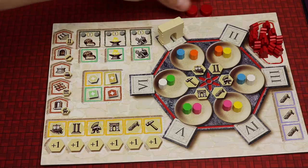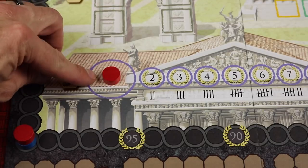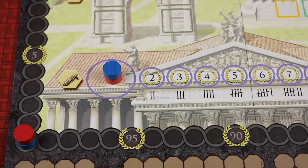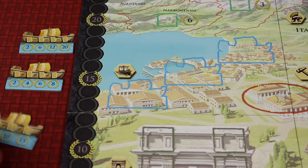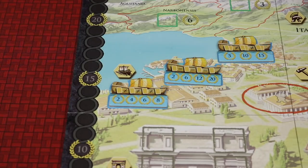Each player takes their two discs and stacks one on the bottom-left of the score track where the arrow is — order doesn't matter. Then assign a start player; that player places their other disc in the Senate spot, and going clockwise each player places their disc on top. The one on top leads in case of a tie. On the left side of the board, place the three ships with each on its blue side, not the gray side.